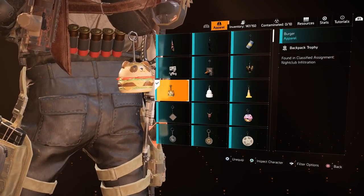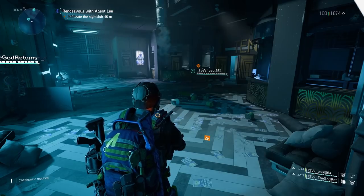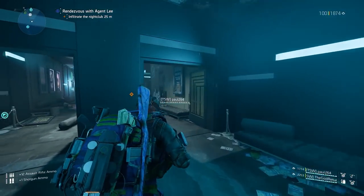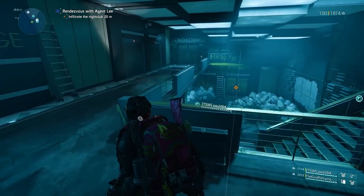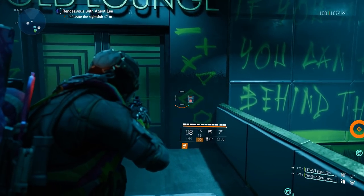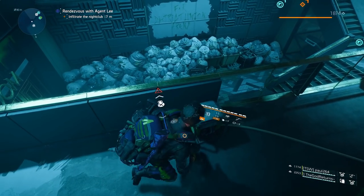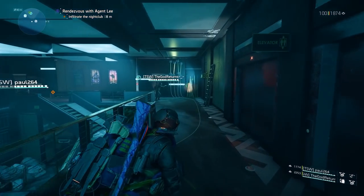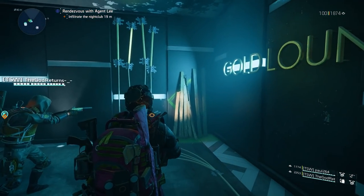The Burger is a hidden trophy in the Nightclub Infiltration Classified Assignment. Right at the start of the mission, notice the gold lounge and the locked keypad — the trophy is in this room but you must unlock it first. Turn on the first generator, then note the diamond symbol on the wall and which light strip is lit up. Mine is the second one, and you need to remember what yours is.